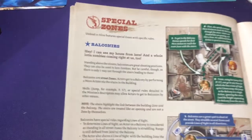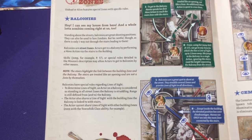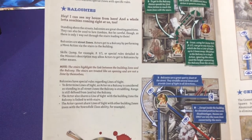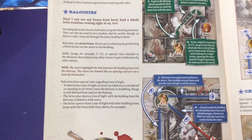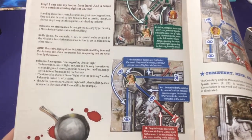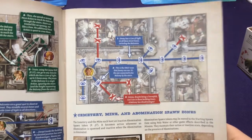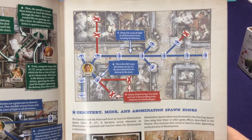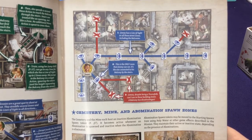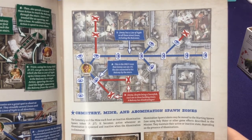One special zone is balconies. Balconies are considered to be street level - you need to perform a move action, use an ability, or use a jump skill to get up there. They have their own lines of sight. A guy on a balcony can shoot down the street and see all three other balconies, giving really good range. He just can't see into any other buildings because he's up higher.